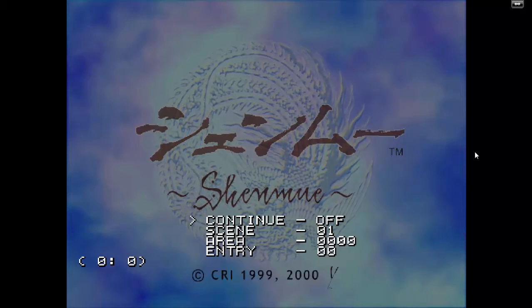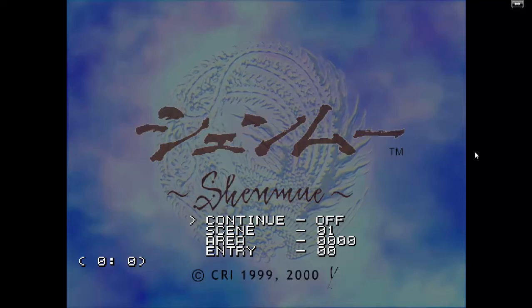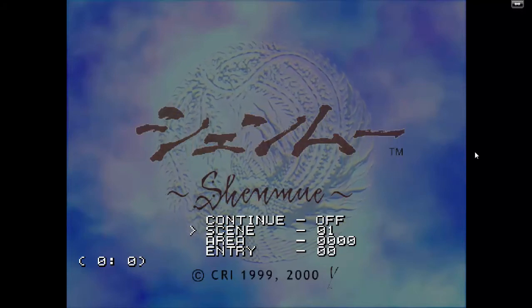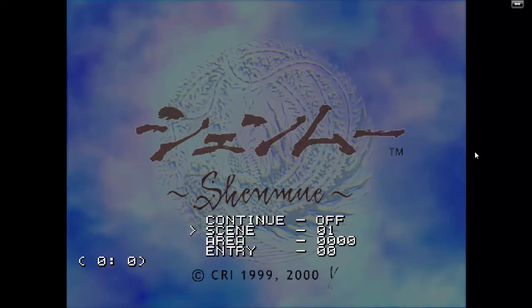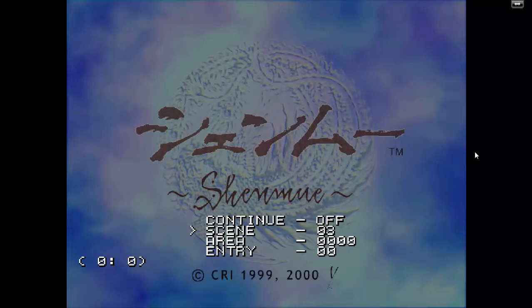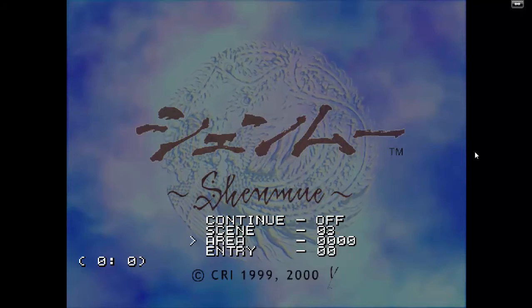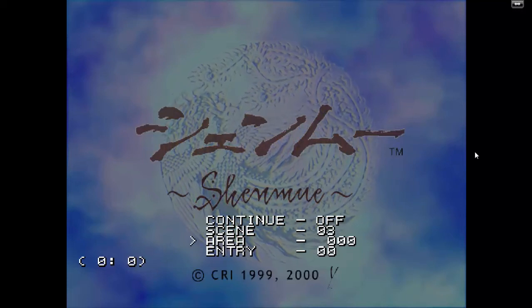This right here is the debug menu to load the maps. Continue refers to whether or not you're using a continue save file — it's always going to be 'all'. Scene refers to which disc you're using, more specifically which scene folder you're loading maps from. On disc 1, scene is 01; on disc 2, scene is 02; on disc 3, scene is 03. Shenmue itself is actually scene 80. We're going to use scene 03 because we're using disc 3.